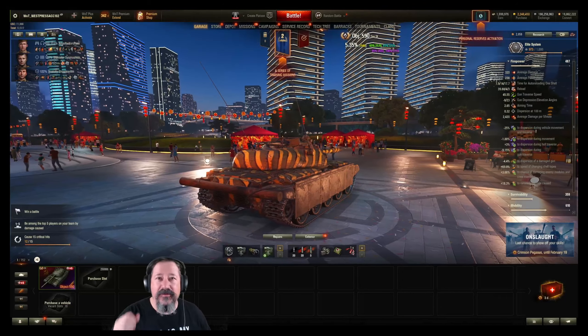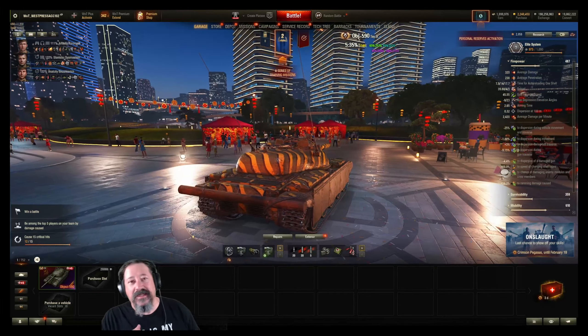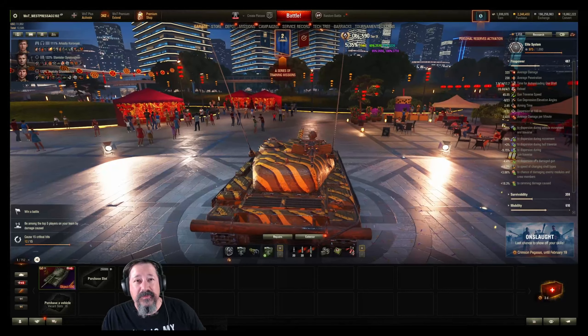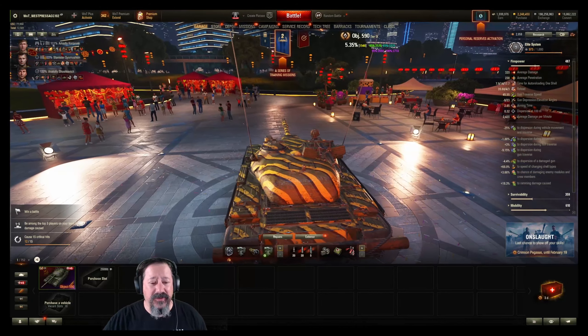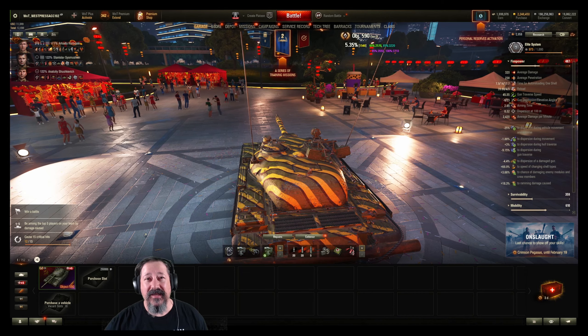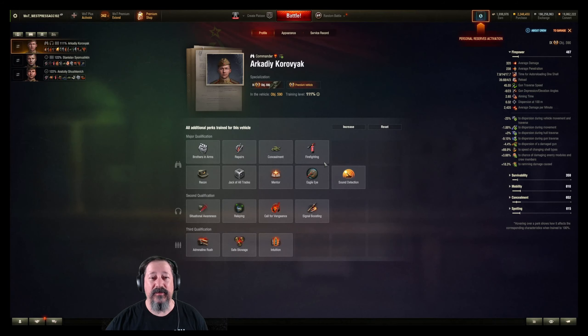It has the distinction of being the very first premium tier 9 in the game. It's also a bit of a turd. The 590 has a few quirks, the first being that Wargaming must have had a long night of team building. When the devs came in the next morning, they accidentally clicked the light tank crew button instead of the medium tank crew button, giving this tank only three members. You get a commander, a gunner, and a driver, meaning your commander and gunner are pulling double and triple duty respectively. This tank is a bit of a bust for a crew trainer.